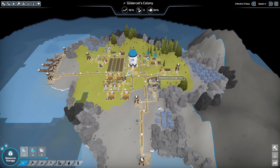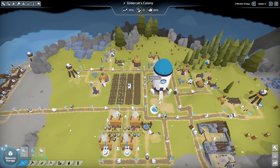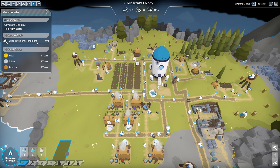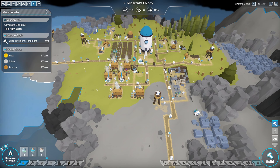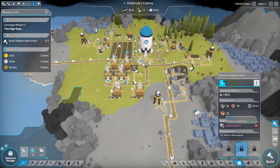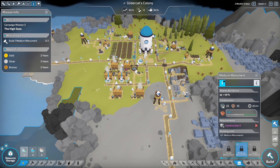Hey everybody, it's Glider Cat and it's time to play. We're back here in The Colonists on campaign three, and our goal is to produce a medium monument. Let's check out the build menu to see what it requires - a medium monument is going to take 25 iron, 10 planks, and 25 bricks.